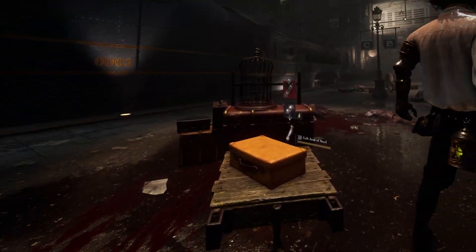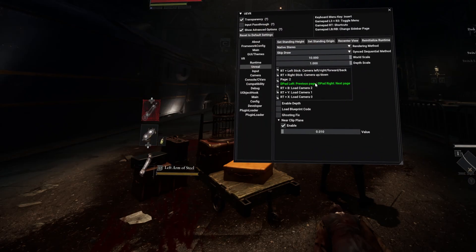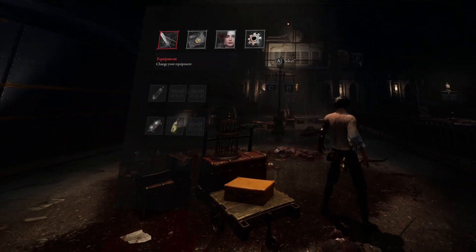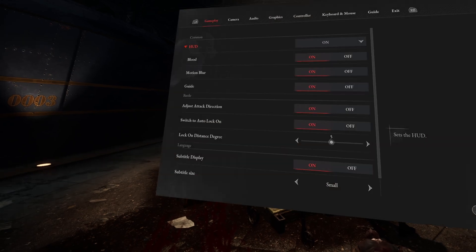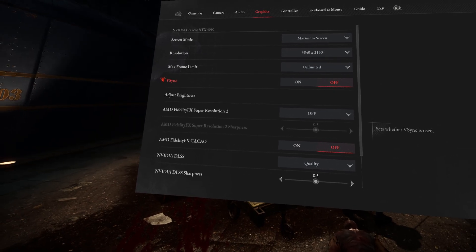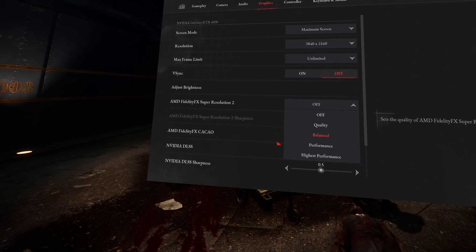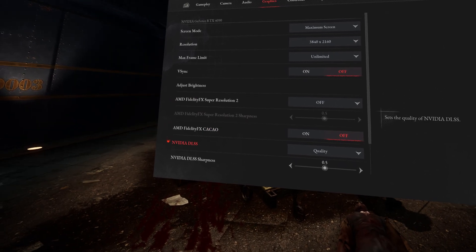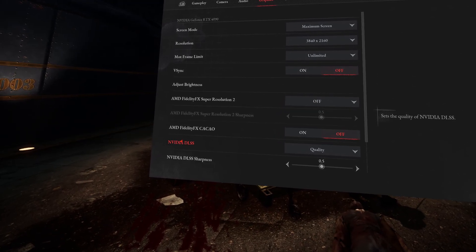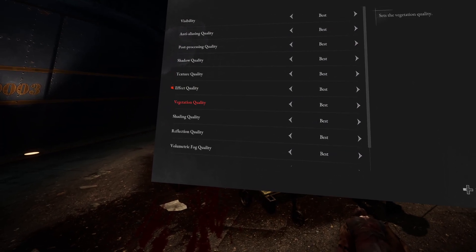This is quite a modern, well-optimized game, so it's one of the best cases as an example. Before doing anything with UEVR, you first want to look at your actual in-game settings, like you'd be playing it flat. Generally you want to turn V-Sync off, then look for things like AMD Super Resolution — if you have an AMD card, set that to one of the different levels. DLSS works really well with native stereo as well.